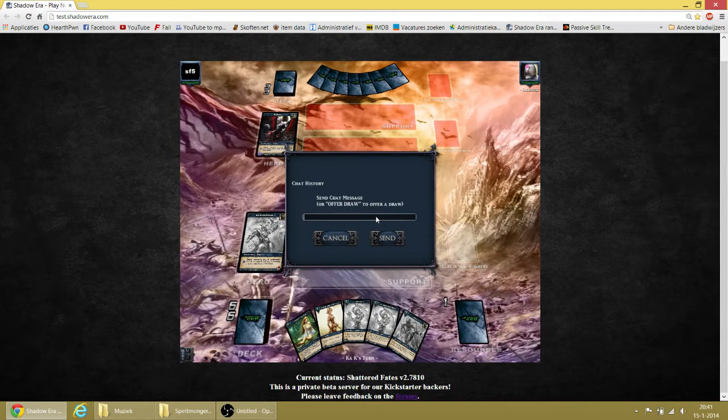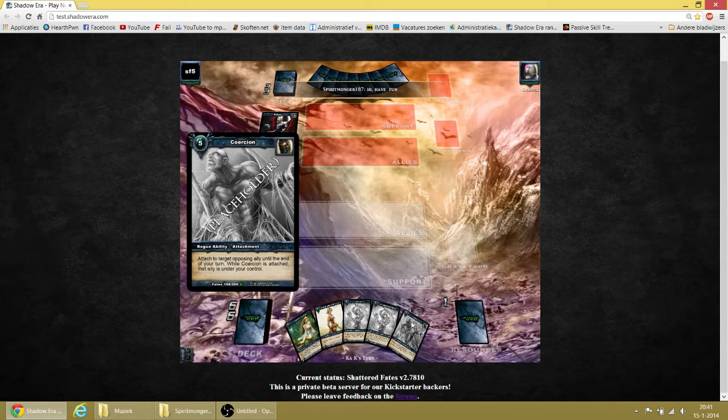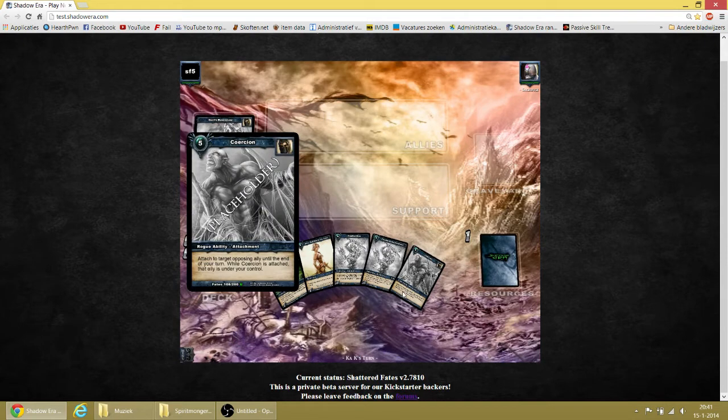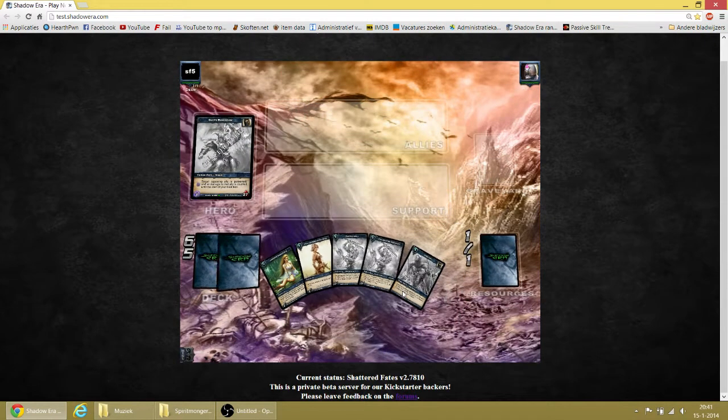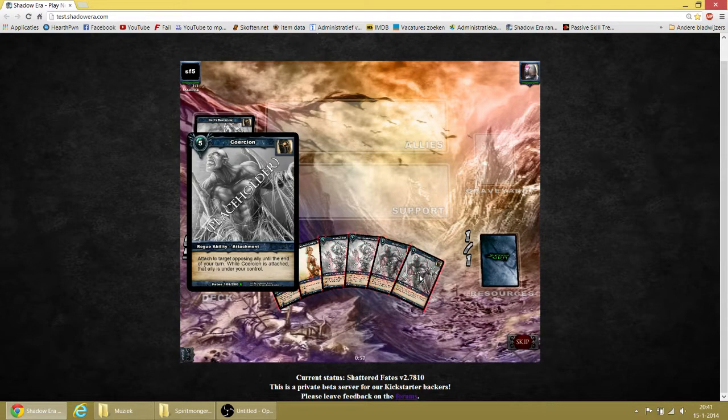Let's just give the opponent a fun game. I'm just trying out most of the Shattered Fate cards, because that's my reason why I'm playing this beta — I want to test them. And I do not even know what all of the abilities mean, like 'we died' or something — I don't even know what that means.